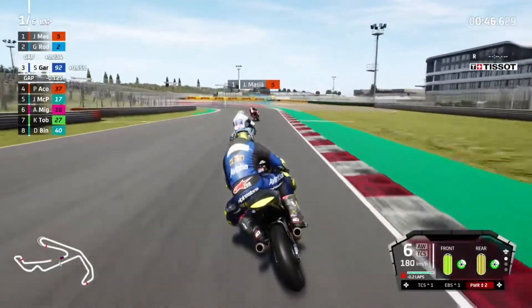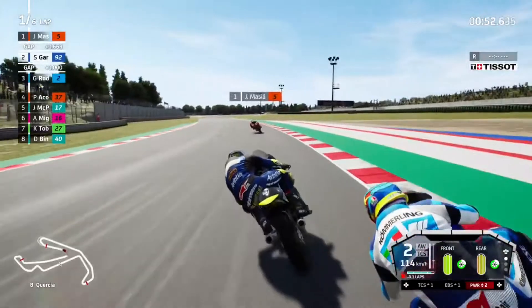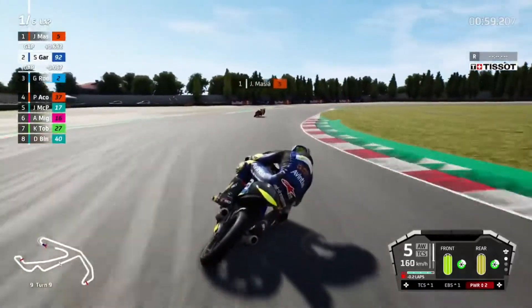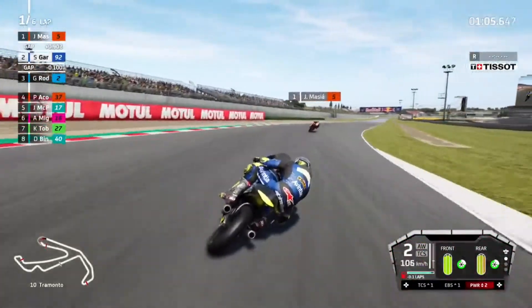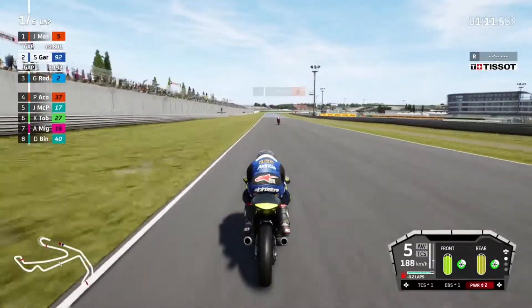Onto the brakes late. Gabriel was a bit naughty there - we're going to have to go down to map two. Minus 0.2 at the moment. Onto the brakes - I thought Rodrigo was going to dive up the inside but he's going to still try late. We'll get on the gas. Masià has pulled away to a 0.7 lead - let's see if we can claw that back.